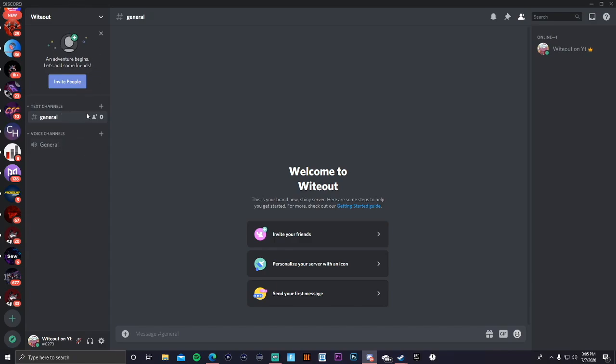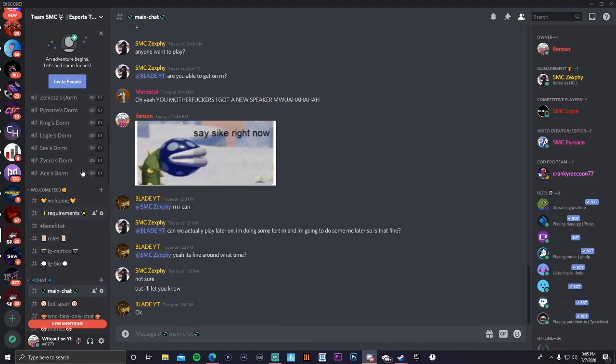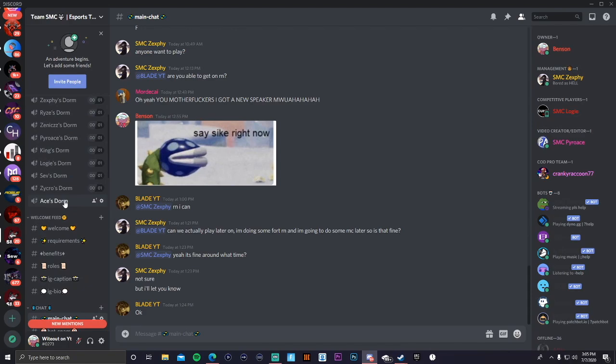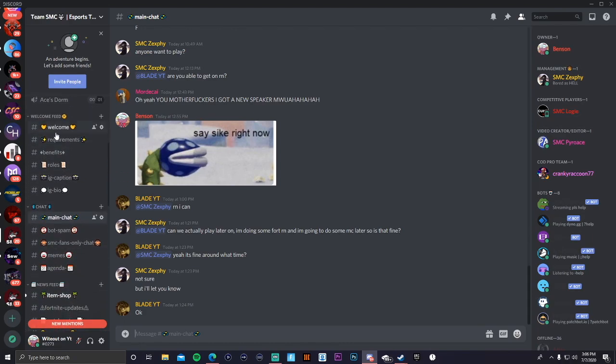By default you'll have one general chat and a voice channel. I'm going to show you guys my team's Discord — I made this by myself with some help from friends. We call this our 'office.' Most of us have our own separate rooms if we just want to chill and listen to music. I'll be showing you guys how to add music bots later.